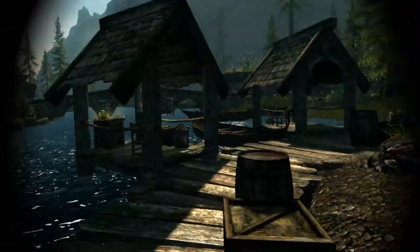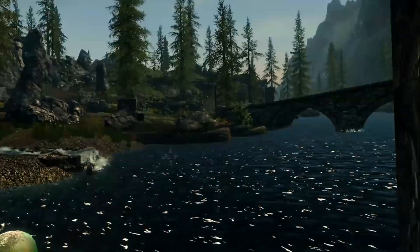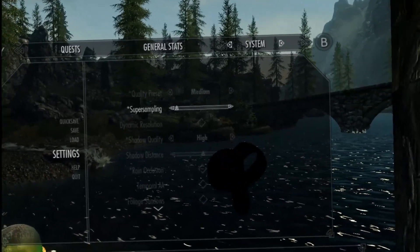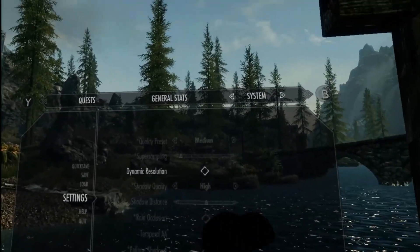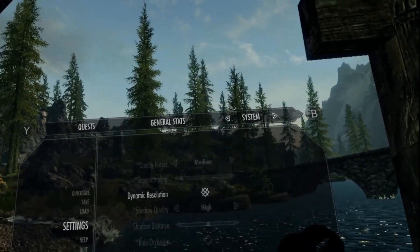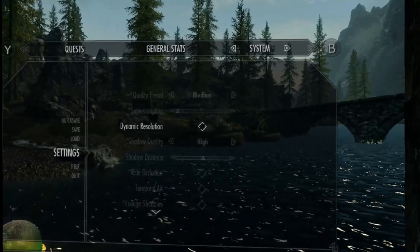Where should I go now? Let's go on the edge by the water here, something nice. So the settings - the first thing, if we go into the VR performance, the main thing is to have super sampling down and turn off the dynamic resolution. With dynamic resolution on - I'm looking at the trees right now - see how blurry the trees got? They're all super, super blurry and it looks horrible. Turn it off and everything becomes nice and clear. So that's the first thing.